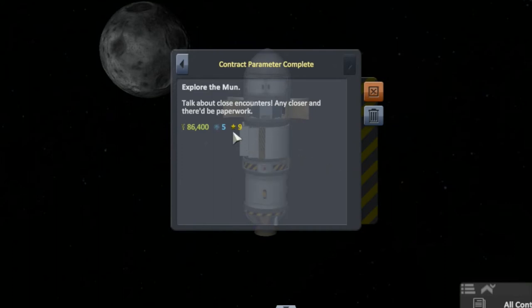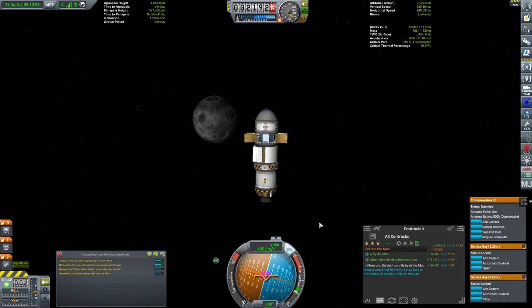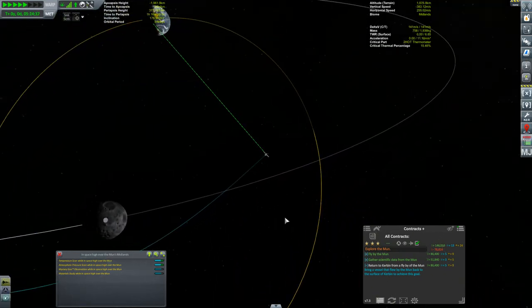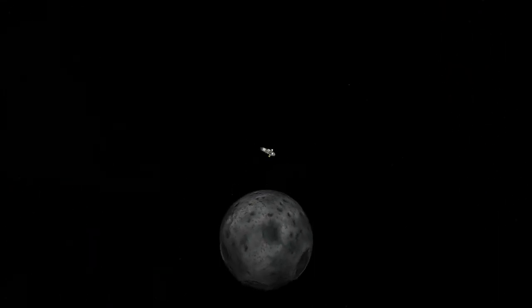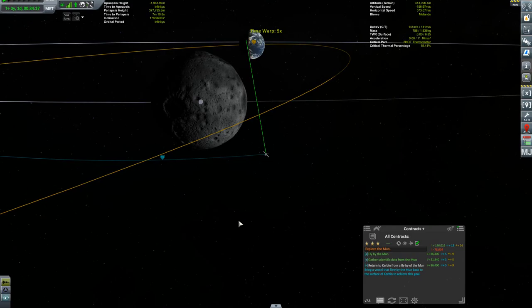Our periapsis with the moon is still going to be in high-science altitude. You can lower your periapsis close to the moon to collect low-science readings, but then you won't get your periapsis with Kerbin down into the atmosphere. You could rectify that with a prograde burn at closest approach to the moon, but I was in the mood to do a pure free-return flyby. I probably could have pulled it off with the extra fuel in this probe, but the purist in me took over.